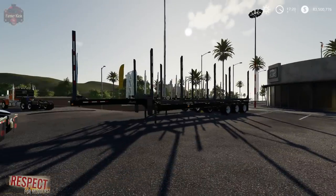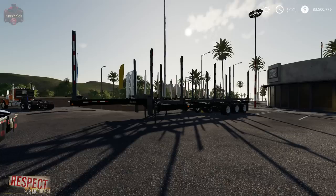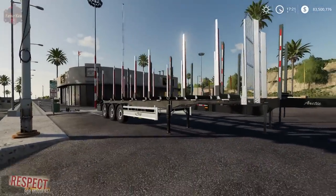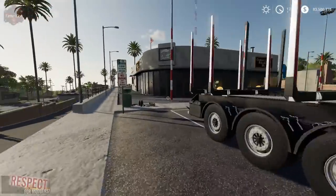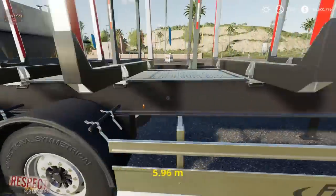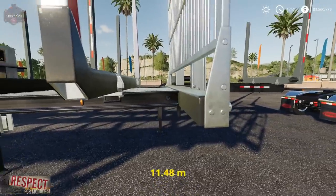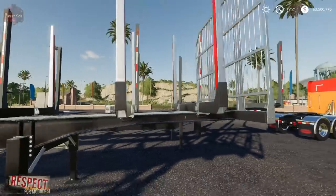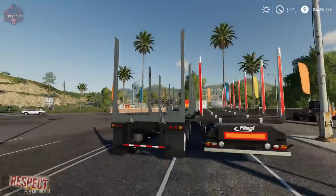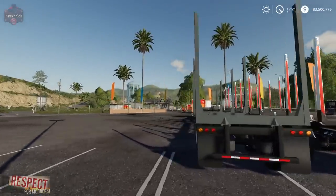Actually, we're not quite done — I've got one more trailer to show you. While I was recording the earlier segment, they released another trailer. Here we have the Arctic log trailer and this thing is a beast. I've got the Fliegel in-game log trailer here behind it. The Fliegel is 12 meters in length. The Arctic trailer has much taller log spikes, so we'll be able to stack a lot more logs on it.